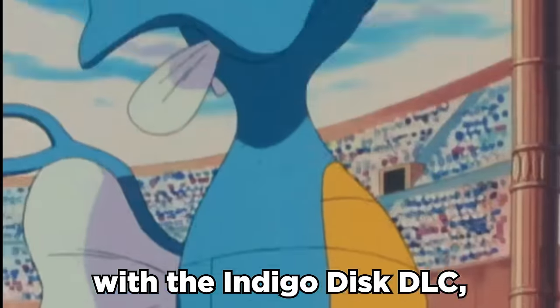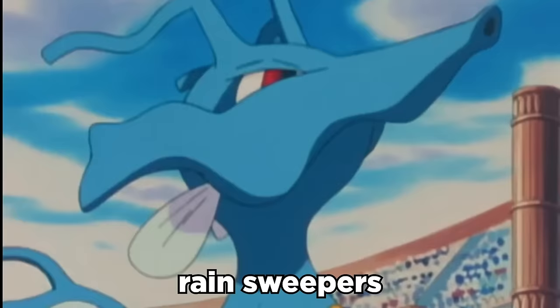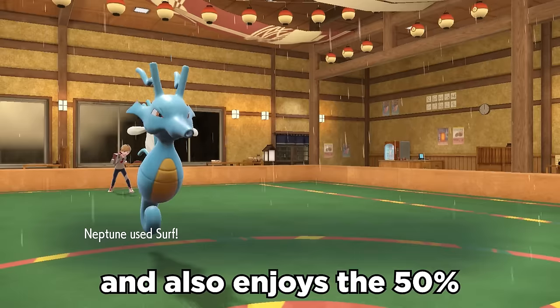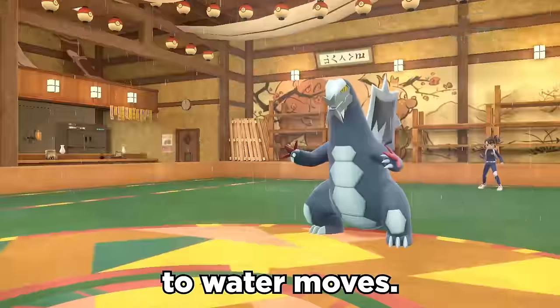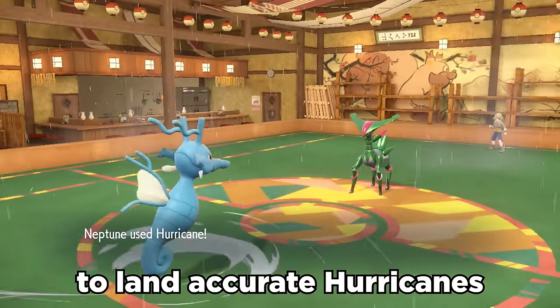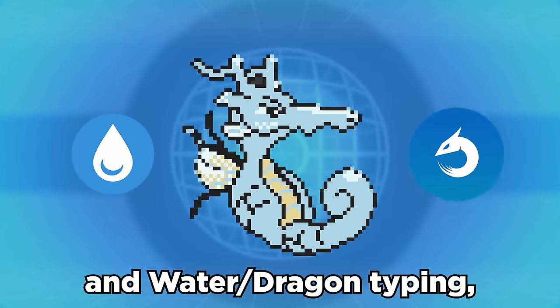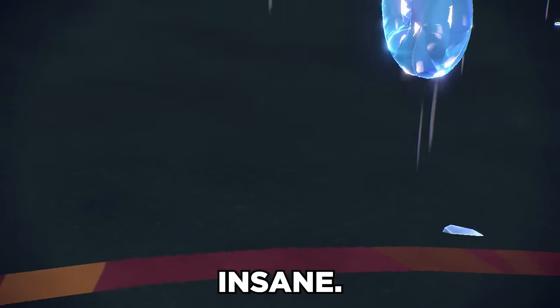Kingdra has returned with the Indigo Disc DLC, and it's still one of the greatest rain sweepers. It can double its speed under rain with its Swift Swim ability, and it also enjoys the 50% boost that rain gives to water moves. It also gives it the ability to land accurate Hurricanes for coverage, and with its base 95 special attack and Water-Dragon typing, and the ability to now Tera for extra STAB, Kingdra can be absolutely insane.